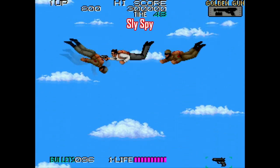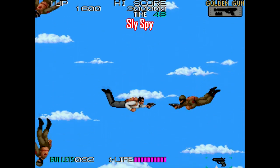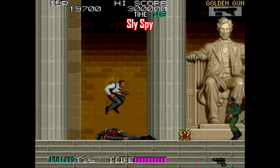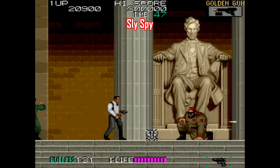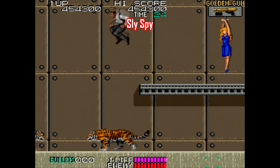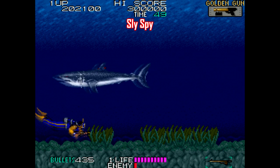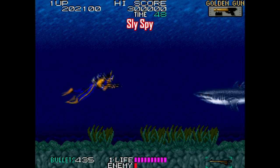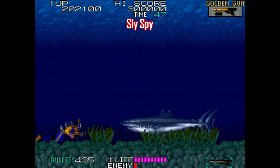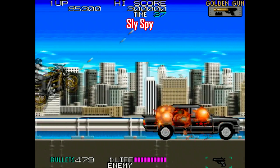Next we have Sly Spy, a game that immediately begins with you jumping out of a plane and shooting random bad guys as you plummet to the earth. It's a bit older — a Data East game from 1989 — but it's still a solid action platformer that offers a ton of gameplay variety. You're jumping out of planes, riding a motorcycle, shooting tigers, scuba diving and gunning down sharks underwater. Everything is held together by a spy story that's like a dollar store version of James Bond. It's not the best game on this list, but it's a great example of classic video game ridiculousness.